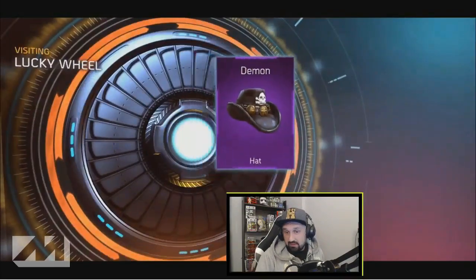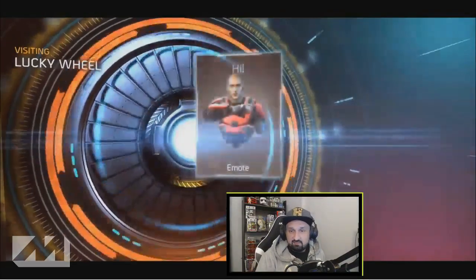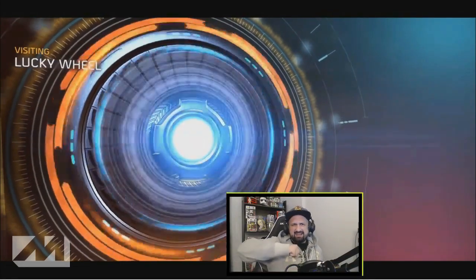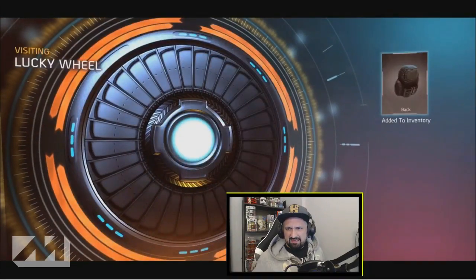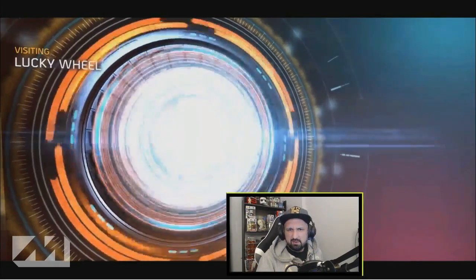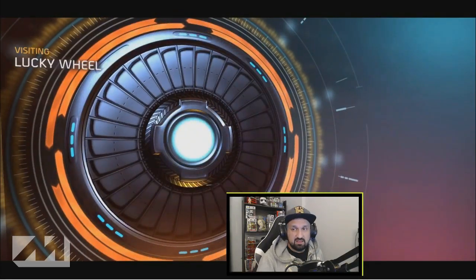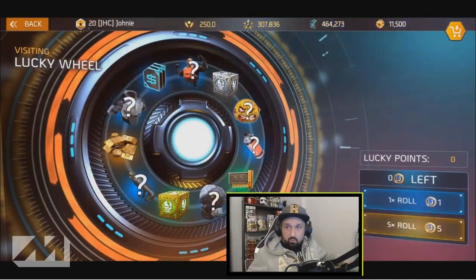Let's see what we get. Demon hat — that's an epic, good start, I like it. High emote, okay. Tuscan backpack — that's a common. Oh my god, more money, 2000 again. This is very low by the way, this is going fast. Prospector hat — okay, that's cool. I love hats or helmets or whatever.